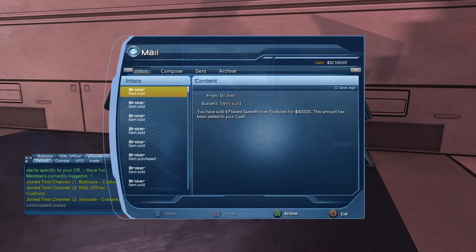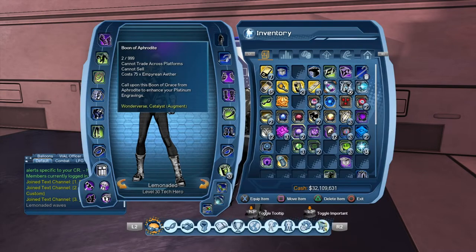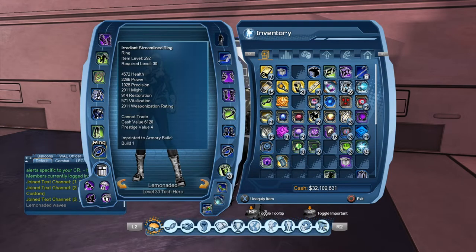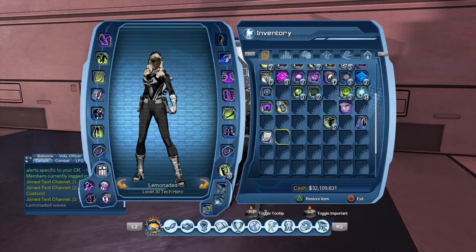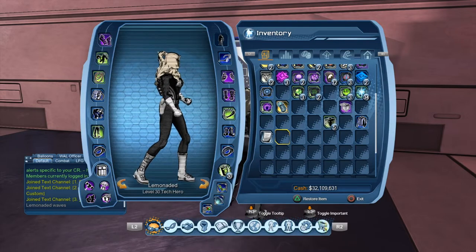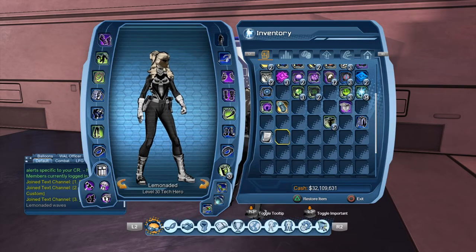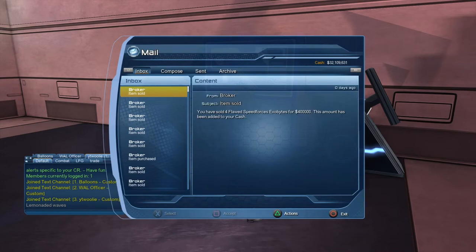It's the reason I mentioned that I just made this character, because I'm sitting on 32 million. That's not even what I've made. I bought this Tier 3 mother box for 50 million out of the broker, and on this character I bought this hairstyle — the half-up ponytail — for 16 million out of the broker. All on this character. I've made about 100 million on this character in a couple of days. Very viable for anyone to do.